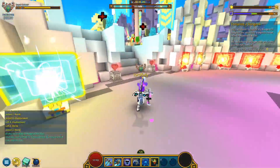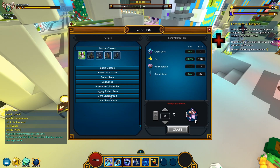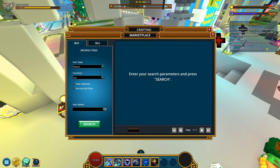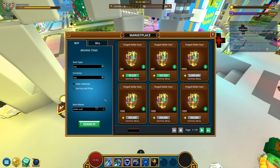Back to the Chaos Core Crafter. I think I'm gonna purchase these items — I'll have to buy them myself. Let's start with the Forged Stellar Souls. What are the offers on the marketplace? How many can I go after? Let me just type in 'Stellar.' Okay, so I can buy these. 286. Let's go with 480.